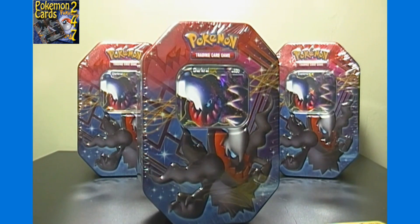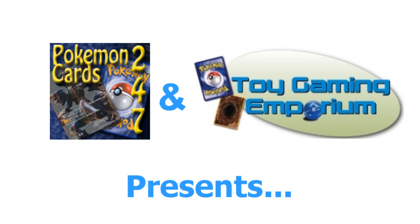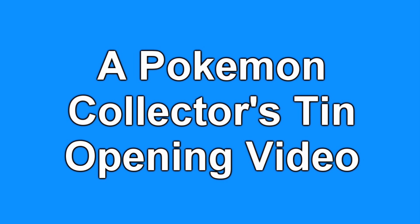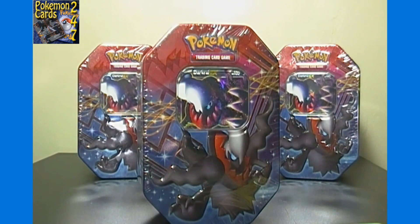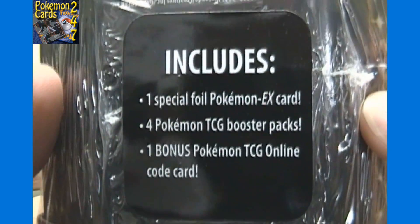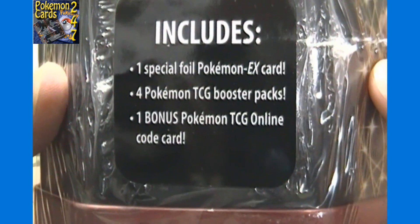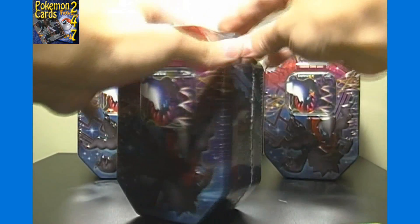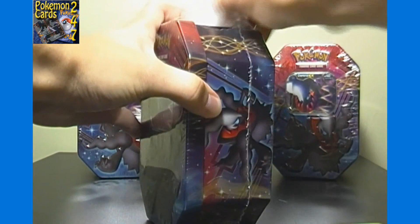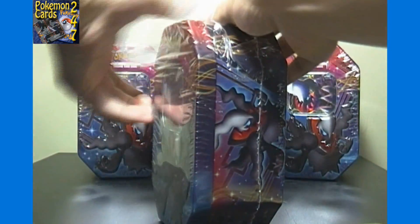Hello YouTubers and Planet Pokey viewers! I'm 24/7 from the channel Pokemon Cards 24/7. Every day's video we're going to open up a new tin featuring the Dark Cry EX promo. Each tin includes one special foil Pokemon EX card, four Pokemon TCG booster packs, and one bonus Pokemon TCG Online code card. Make sure you check out Pokemon Cards 24/7 for more Pokemon tin and other card and box openings.